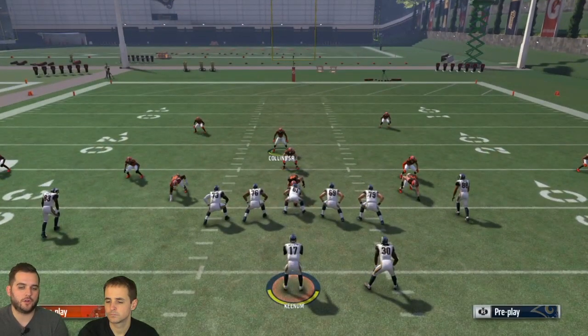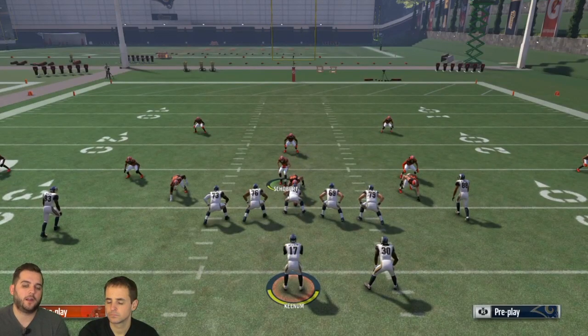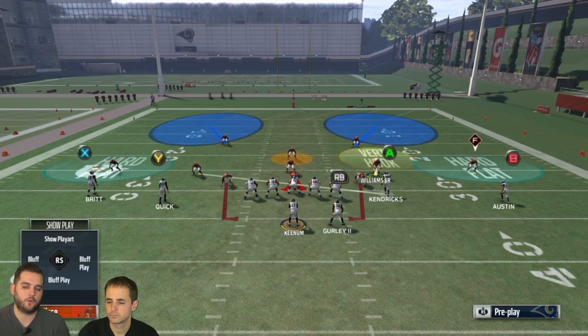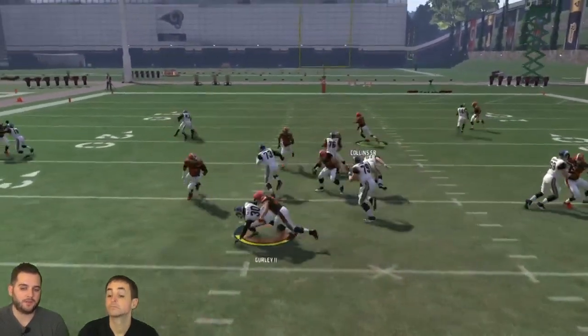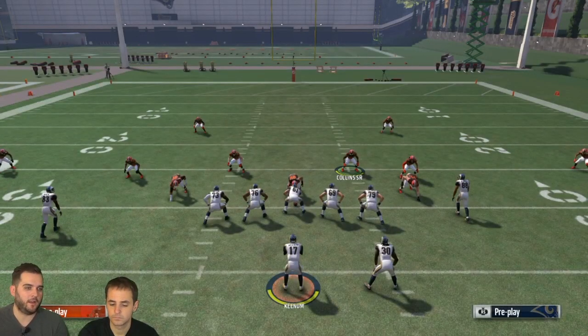They would move the linebacker over with a line shift and then blitz him directly over the D-tackle. Then they would user Jamie Collins here. This was like a run support defense — he would come in untouched or eat up a blocker, leaving a clear running lane for your user. Off that, they'd man up the opposite routes with slot corners, so if you run drags or a post, they're in position to make a play.